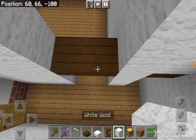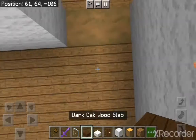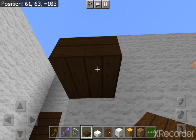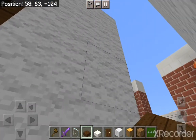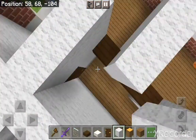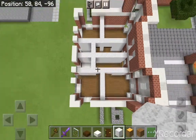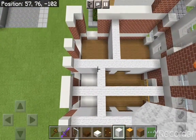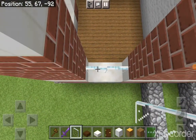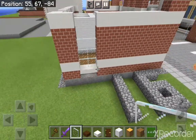Then above that you want to add two layers of wool. I'm going to do that here as well — so two dark oak slabs, and then above those you want two layers of wool like that. Now we'll also do the windows here, so you want to do three layers of glass like this.